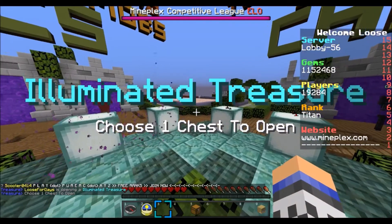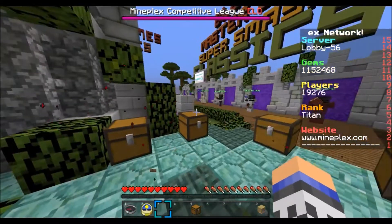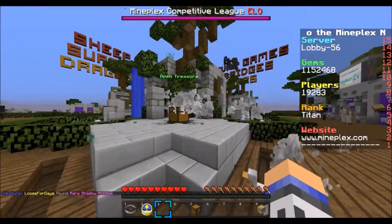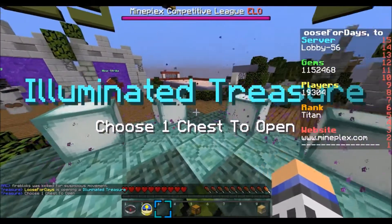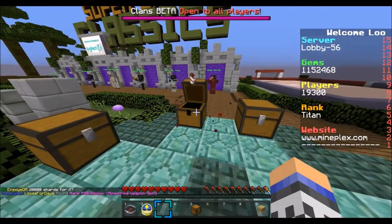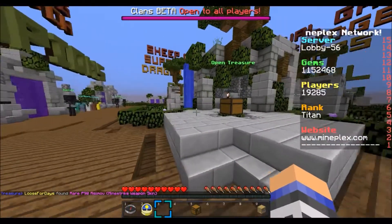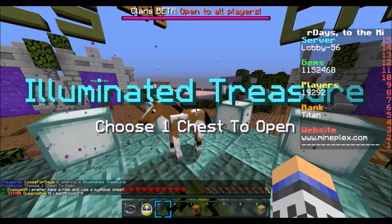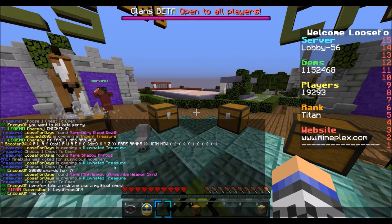These episodes should go very quickly since there's not three other chests in the way of getting some cool things. Leave a like down below if you want to see more of this series, because with the new chests being out and everybody hyped about it, it might get a little bit of traffic. Comment down below if you would like to see more of these illuminated treasure openings — I don't know if they're as exciting as the mythical ones. So what did we get? We got the rare Gory Blood Death effect, then rare Shadow Arrows, and then a P90 skin.